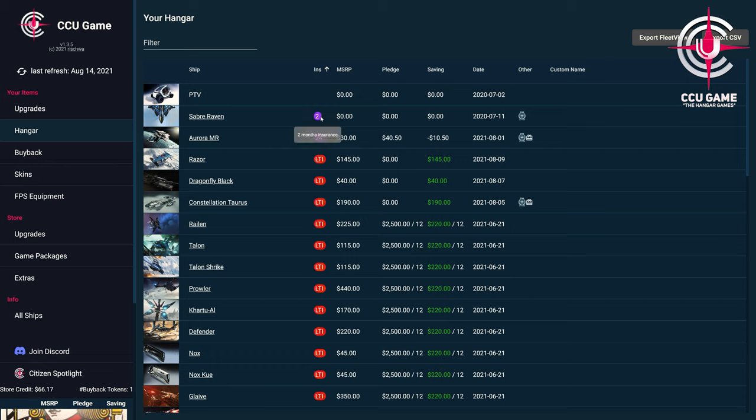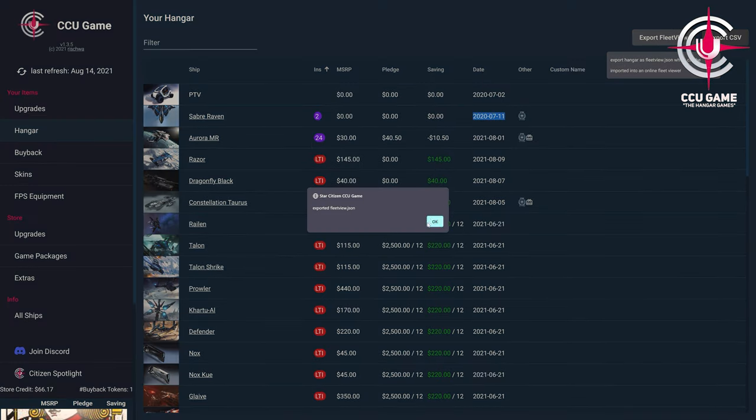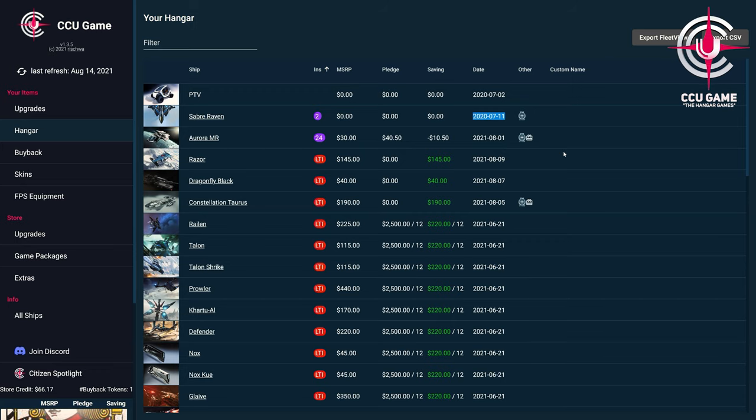Last but not least, you can see the name of the ship, which is currently only available for a few ships. And also here we have the possibility to click directly on the ship or the respective picture to get all information in the pledge store or on the RSI website.